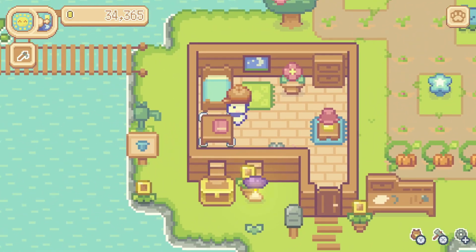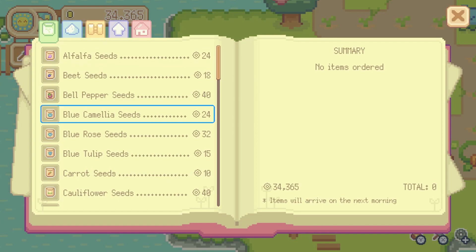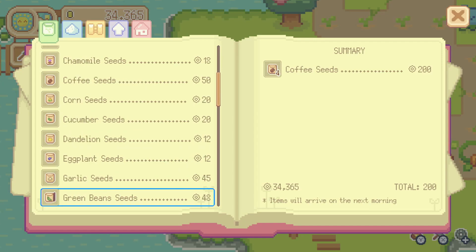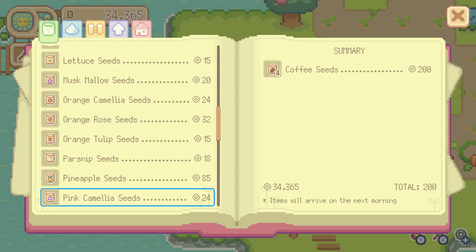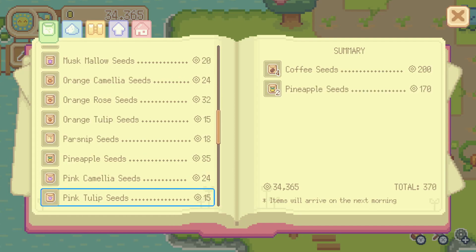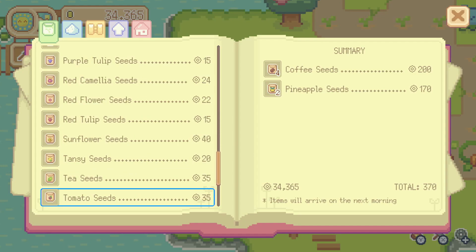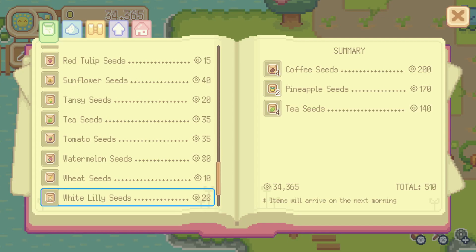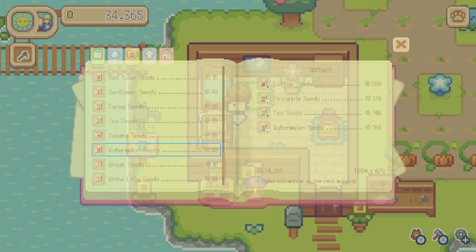So let's try ordering some of those again. We had ordered a few coffee seeds because we wanted to see if we could make some coffee. And then pineapples — ordered a couple pineapple seeds. And tea seeds — we'll get four of those too. And a couple watermelons too — why not? We're having fun over here.